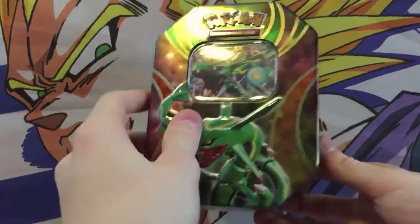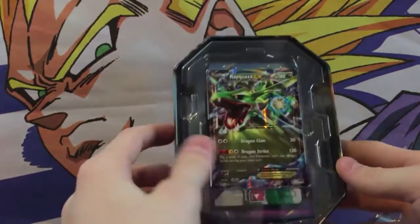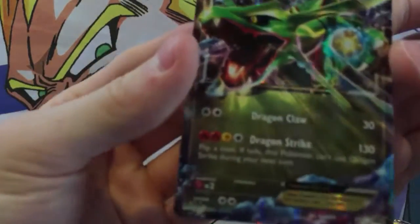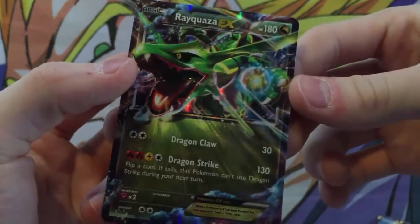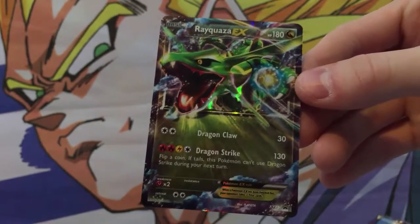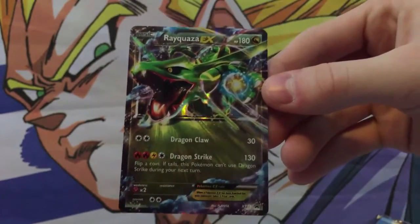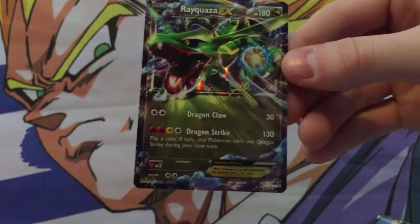So we got the plastic wrapping off, let me go ahead and open up the tin. Now the first thing we get, of course, we're always going to get that EX card. Let me take this out easily so you guys can see it and it doesn't get bent. This Rayquaza — oh my god — Rayquaza is my favorite legendary, and this is probably, besides Mega Rayquaza — I have a Mega Rayquaza EX — but besides that one, this is a pretty cool looking Rayquaza card, not Mega Evolution.